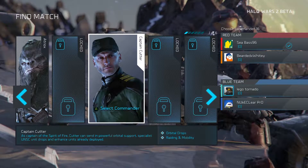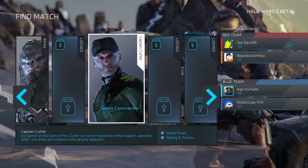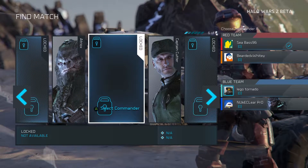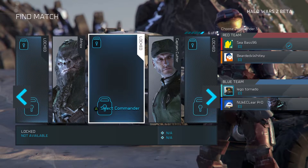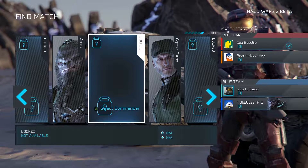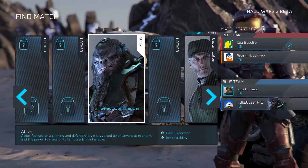So I'm just going to get in and hopefully I can show you everything that's going on in the beta. So far, what we can learn from it is that there are six characters available. The only two that you can actually play, however, is Atrox, the Brute Chieftain.